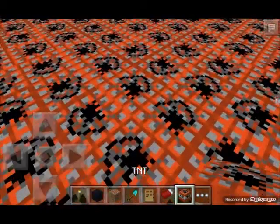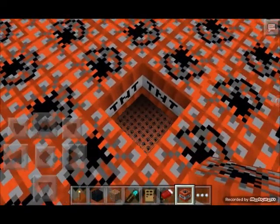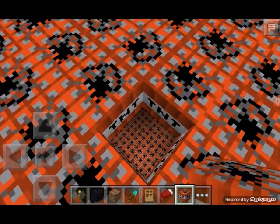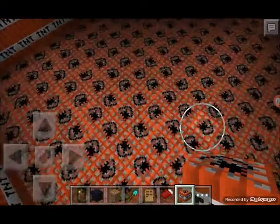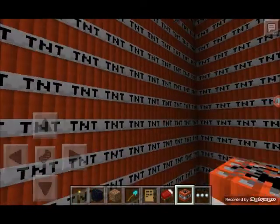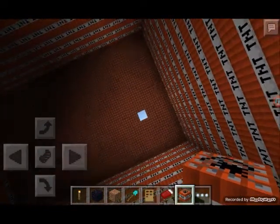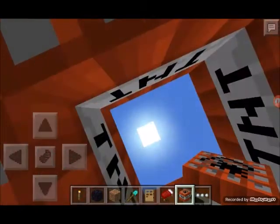I'm going to show you the explosion, but first let me go on top of this box and take a sneak peek inside. Look at that — a three-layer TNT floor! It's pretty dark in here, and it's really big inside.